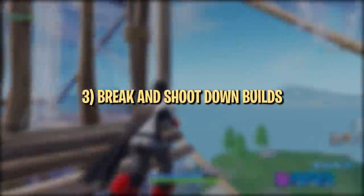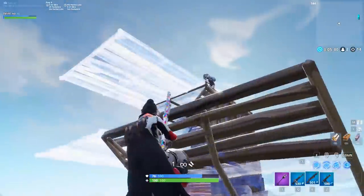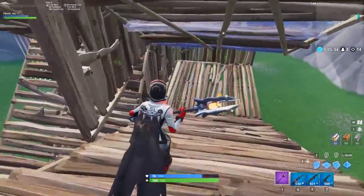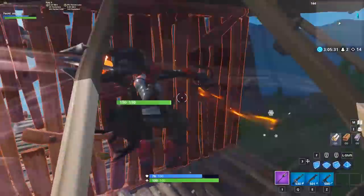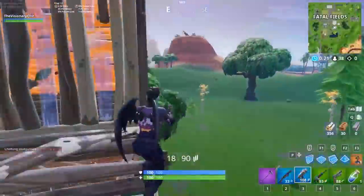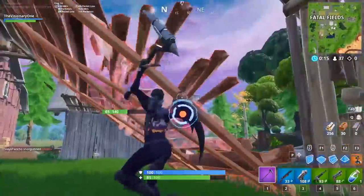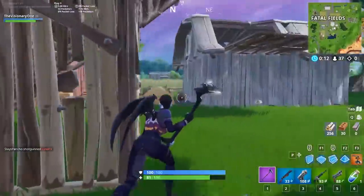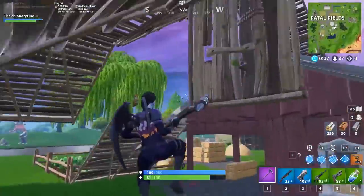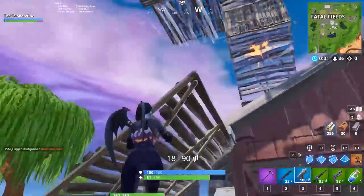Just because an enemy is on the high ground doesn't mean you have to build up to them. Breaking the foundation of a building or shooting enemies down from high ground can both be good options depending on the situation. If a build fight feels like it just keeps going up with no real damage dealt to either player, you can always choose to drop down and look for weak points in the structure. Most good players will know when you drop down and they'll do the same, so you'll most likely have to break one or two builds before you need to worry about the enemy dropping on you. Look for the weakest point in a structure to break — it doesn't necessarily have to be at ground level — and make sure you stop every couple of hits to listen for the opponent dropping down. Otherwise, you'll become a pretty easy target.